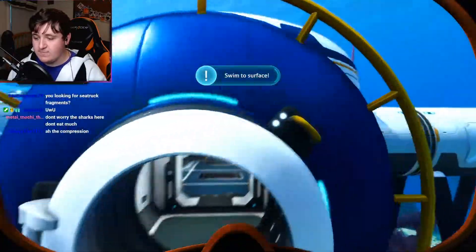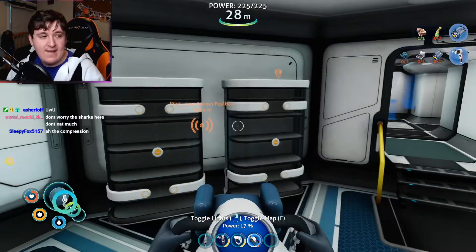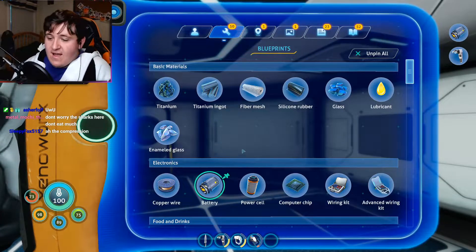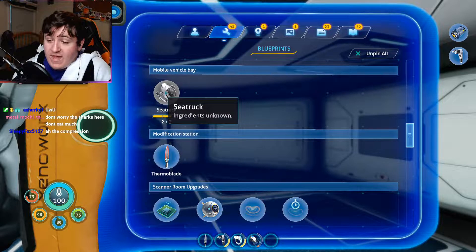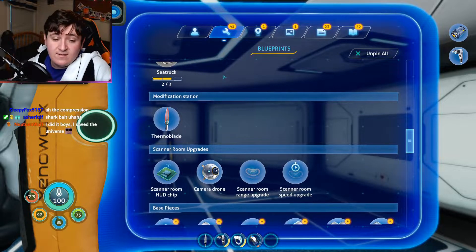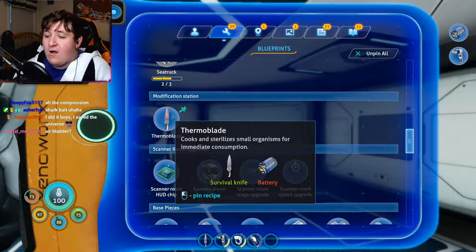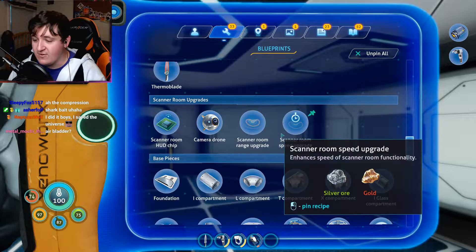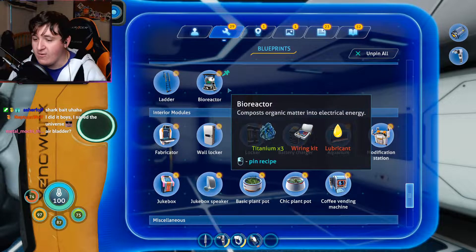I'm not really sure where to go or what to do, because I definitely can't go deep enough to get to the pilot location — I need a vehicle. But as for vehicles, I don't really have blueprints. Sea truck I almost have, but I don't know where the other parts would be. Thermoblade? Modification station — gotcha. I also need magnetite for all this. I have a bioreactor too.